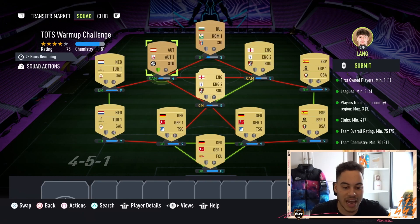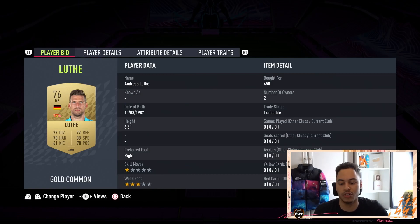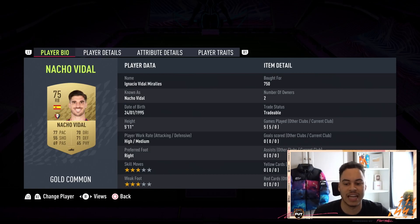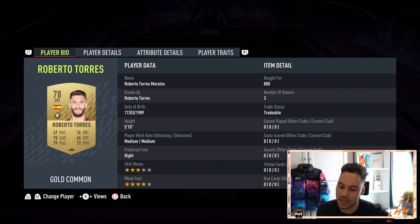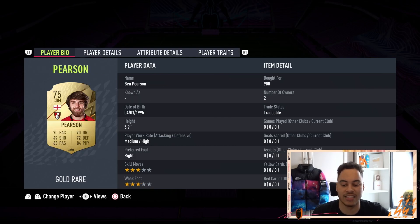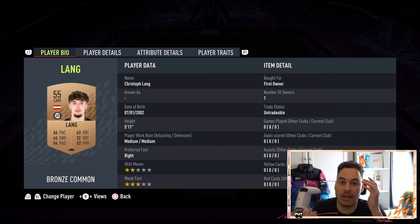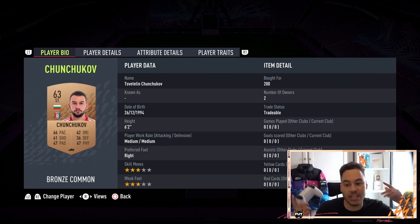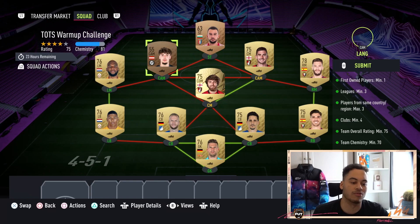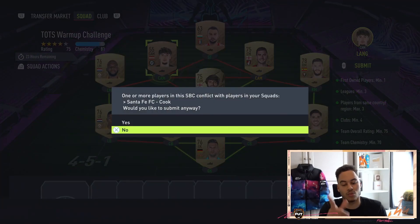You need one first owner player — he is my CAM, but it can literally be anybody. The squad: goalkeeper — any Bundesliga or German goalkeeper, we've got Luff. Right back is Nacho Vidal. Center backs are Hubner and Vocht. Left back is Van Anhalt. Right mid is Roberto Torres. Center mid is Ben Pearson. Left mid is Babble. CAM is Cook. Second CAM — any first owner CAM in the game, literally anyone. Striker — any striker in the game, anybody you want. There are two bronzes in there, but remember one player needs to be first owner — either a first owner striker or CAM will do.